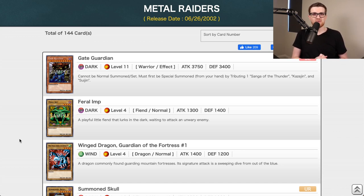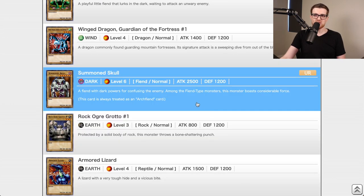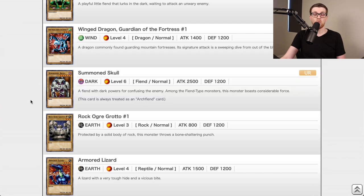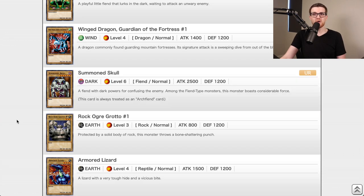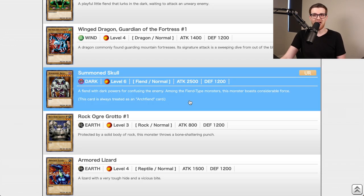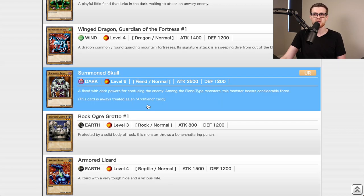Metal Raiders is an interesting set — it's definitely a higher-powered set, but for different reasons than LOB. The first of which we can see right here: we have Summoned Skull in the Ultra Rare slot as a 2,500 attack one-tribute monster. If one of us pulls this, it might be just game over. But there is some removal in this pack, so it's not the end of the world. Summoned Skull will wreak havoc in this format if one of us pulls it.